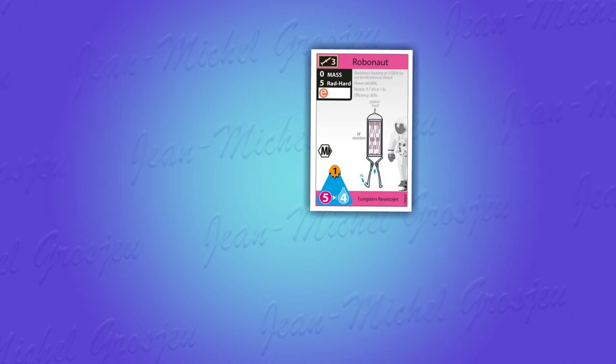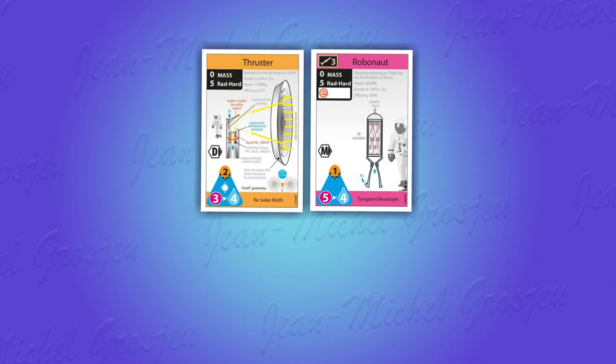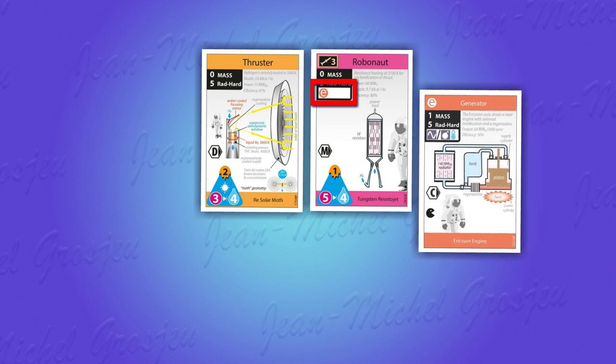Up to now you had a rocket with just a thruster inside — an engine to push it to the stars. Now you want to add a Robonaut to do some prospection. Every time a card shows a white rectangle with symbols in it, that means this card needs other cards in order to work properly. This Robonaut needs a generator, because it needs electricity and generators produce electricity. When a card needs another card, we call that a support chain. You just need a card that matches the symbol.